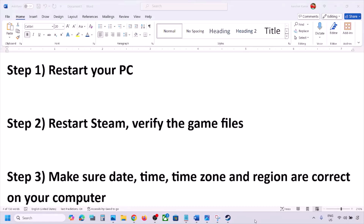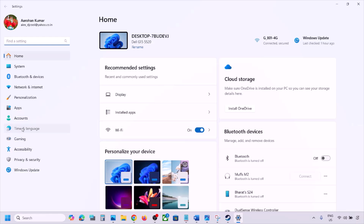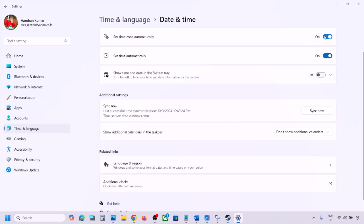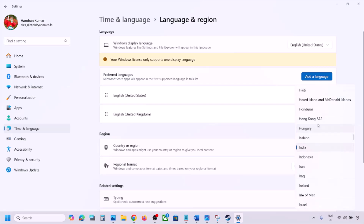The next step is to make sure the date, time, time zone, and region are correct on your computer. Open Windows Settings and go to Time and Language, then Date and Time. Make sure 'Set time zone automatically' is on, and 'Set time automatically' is also on. Scroll down and click Sync Now. If you see any error in red, click Sync Now again. Then go to Time and Language, go to Language and Region, and make sure the correct country is selected.